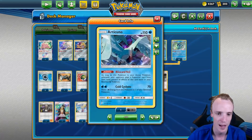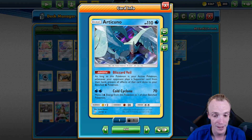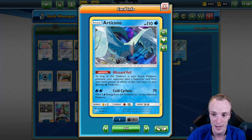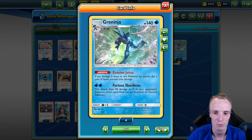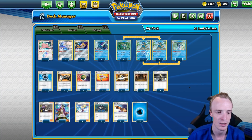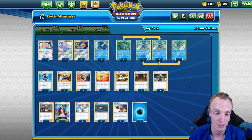Articuno also has an attack that allows us to move two Water Energies to one of our Bench Pokemon, so that hopefully when he goes down, our Greninja is ready to attack. That's really what the Articuno is here for, but he was a nice addition to the deck. And that's really what the deck is about.